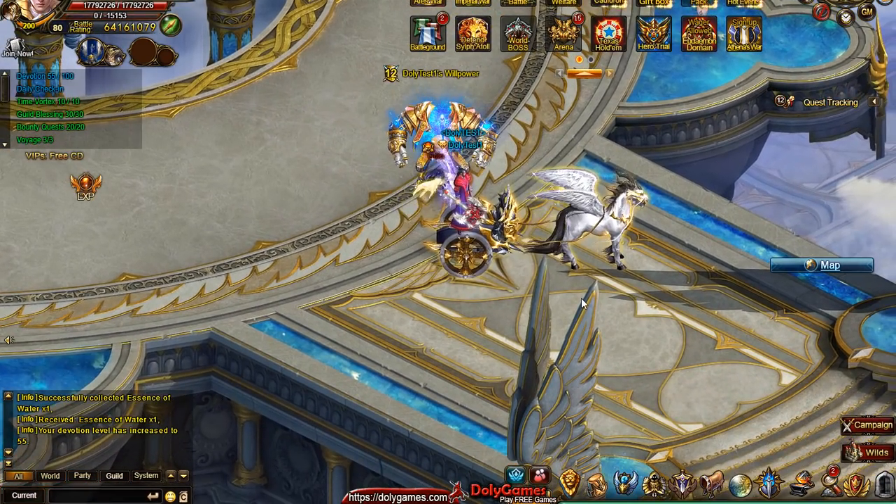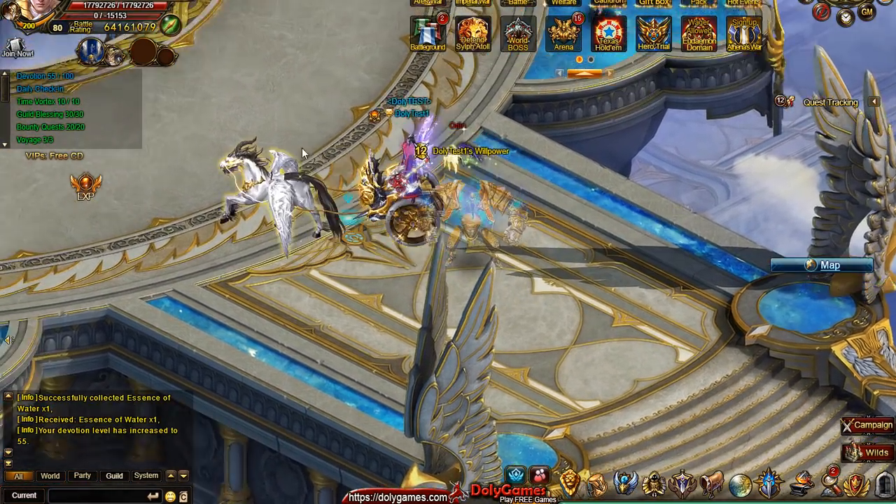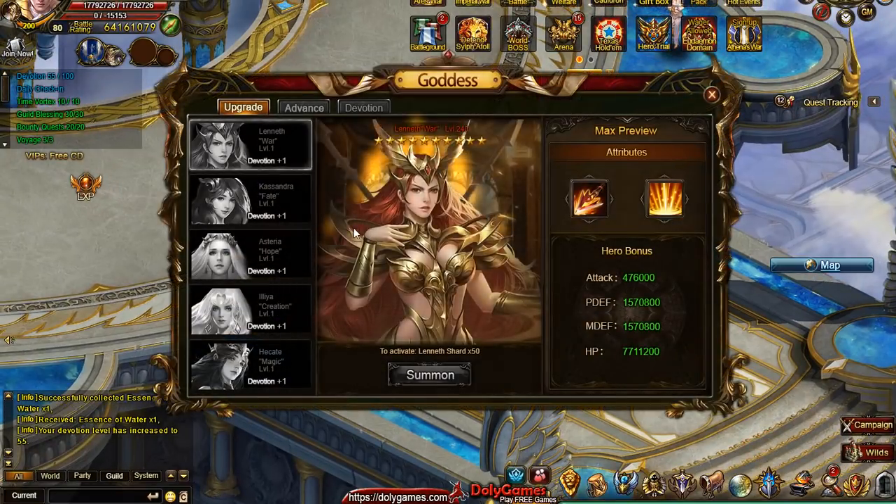Small update: I was looking at the developer guide. There are actually going to be three things we need to upgrade with the goddesses — I thought it was only two, but there are three. There is the Upgrade, which uses some crystals, then there is the Advance, which uses something else, and then there is Devotion, which uses something else again. So there are three separate items to gather to further upgrade these goddesses, apart from the initial activation.